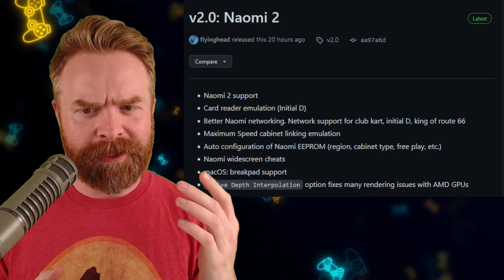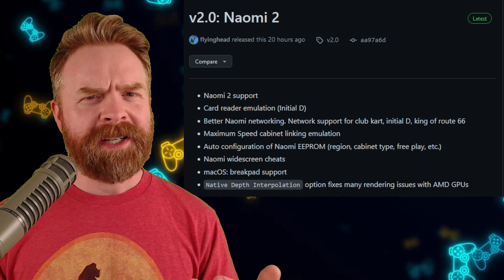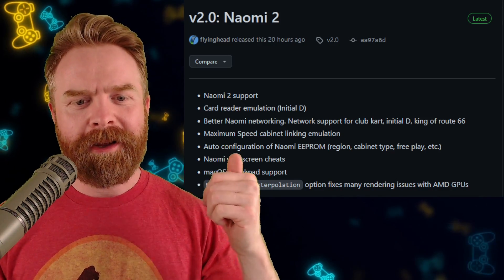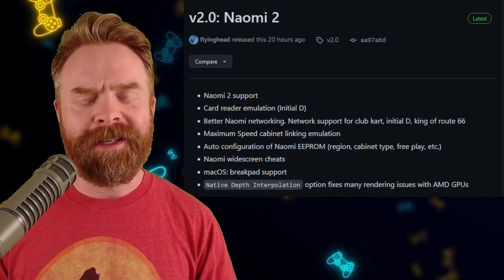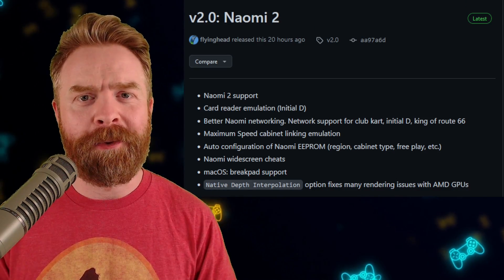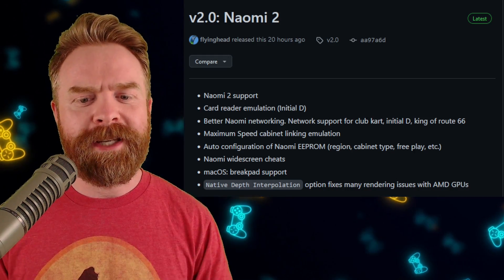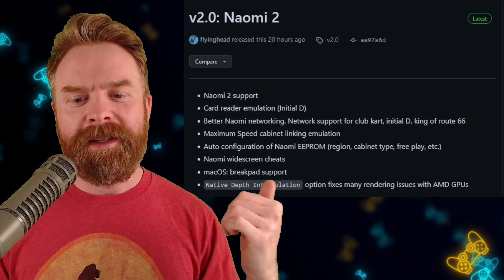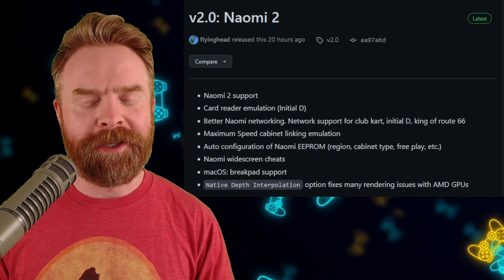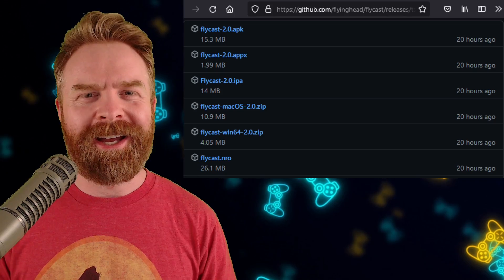Better Naomi networking, network support for Club Card, Initial D, and King of Route 66. Maximum speed cabinet linking. Auto configuration of the Naomi EEPROM. Naomi widescreen support. And if you're on macOS, there's now brake pad support. This one is huge for AMD users — native depth interpolation — and this option fixes many rendering issues with AMD GPUs. I would argue that this is a pretty huge update for Flycast.